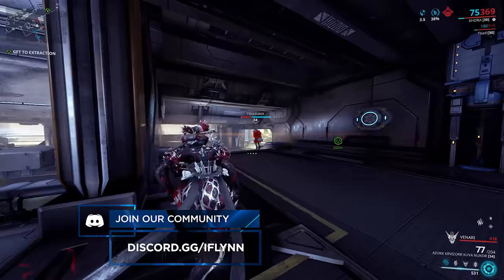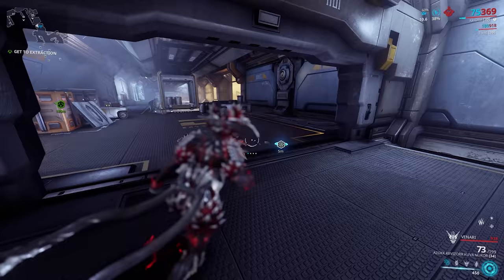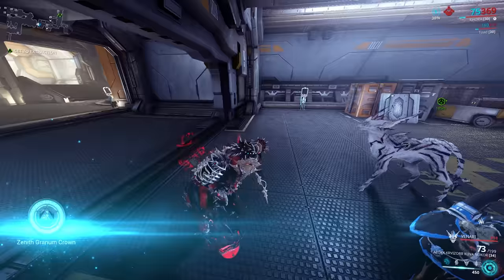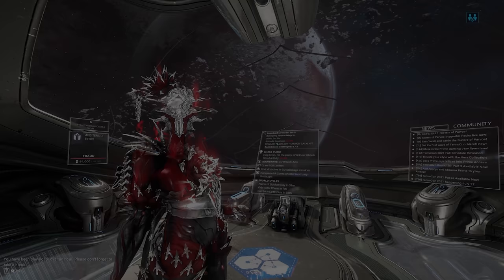The Treasurer is highlighted in red with a marker above him. Once you hit him he'll start running away, so kill him fast. I'm using Khora with pseudo-exalted. He's going to drop a little crown on the floor - your Vacuum, Kubrow, or Kavat won't pick it up, you actually have to press X to pick it up. Complete the mission and you've got your Zenith Granum Crown. If you already have one, skip this step.